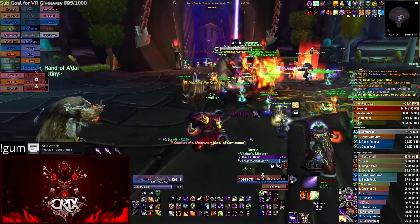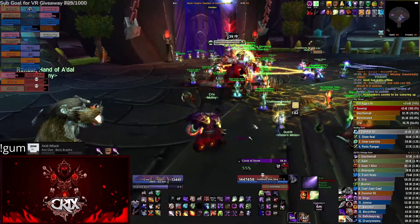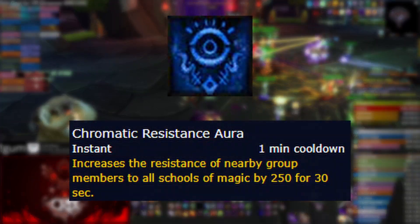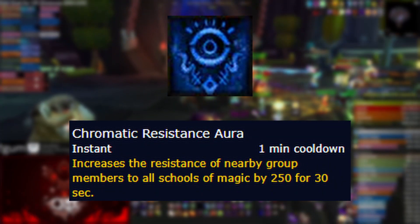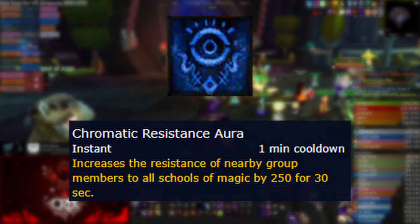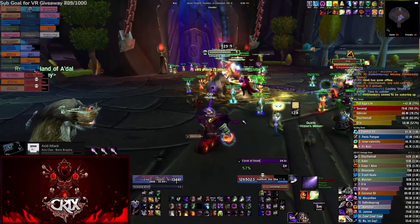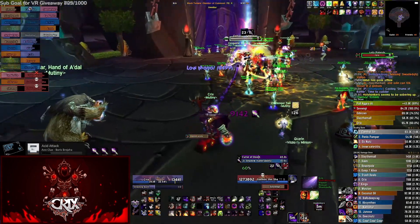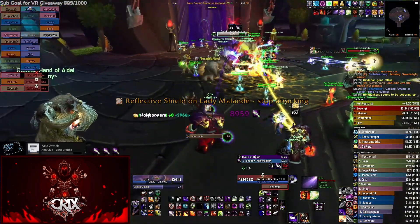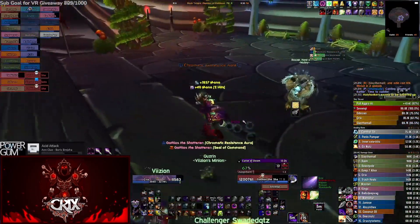My voice is a little raspy because I think I'm getting sick. Anyway, spell penetration is only used on Illiterary Council in the Black Temple. The paladin boss Gathios has a chromatic aura that increases magical resistance by 250, and it's up for roughly half the fight, which means for half the fight you're doing significantly less DPS. To give you an idea of the damage difference, my shadow bolts go from doing four to five thousand with 9k crits down to about two to three thousand with 5k crits. Those numbers obviously vary depending on many things, but this gives you an idea how much that magical resistance aura is hurting your damage.